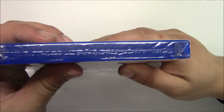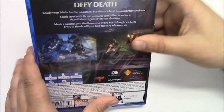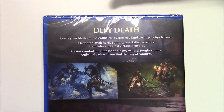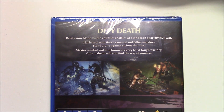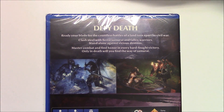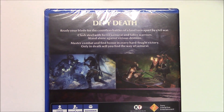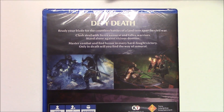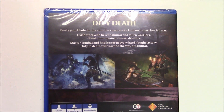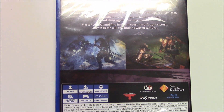From the top you can tell this is a Y-fold copy game. On the back we have a quick synopsis: 'Defy death. Ready your blade for the countless battles of a land torn apart by civil war. Clash steel with fierce samurai and fallen warriors. Stand alone against vicious demons. Master combat and find honor in every hard-fought victory. Only in death will you find the way of the samurai.' Awesome — we also got two cool images of gameplay.